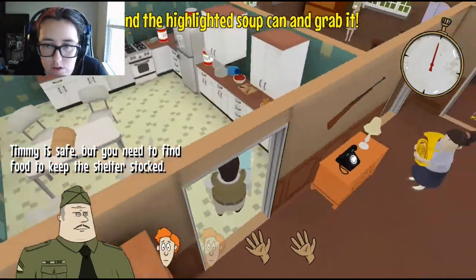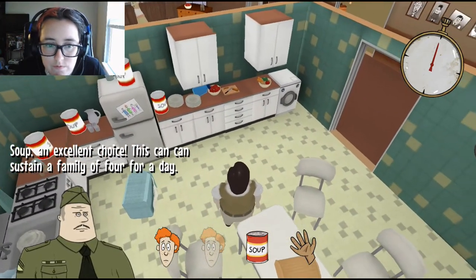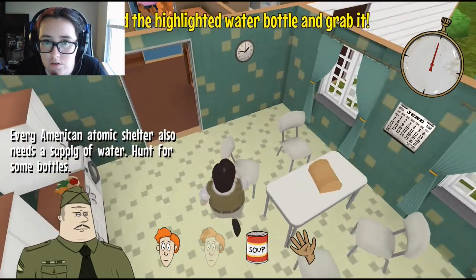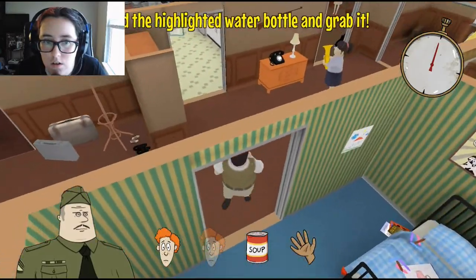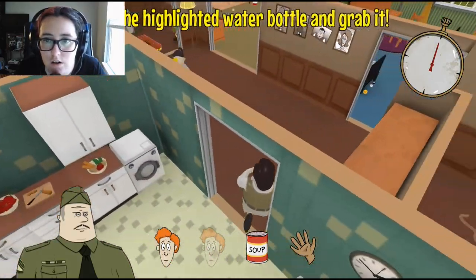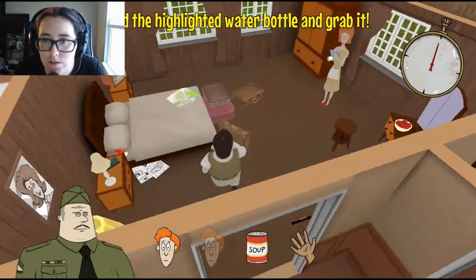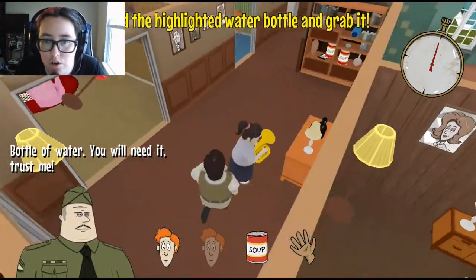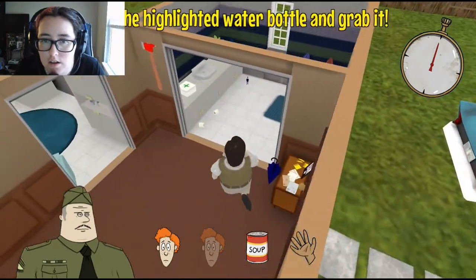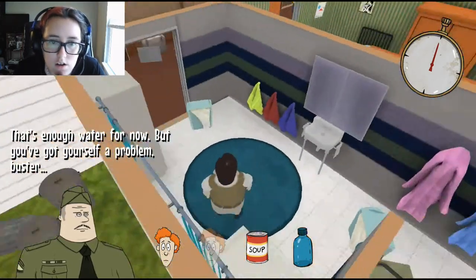Timmy is safe, but you need to find food to keep the shelter stocked. Hunt for some water bottles. There's one right there — can I not have that one? Do I have to find the one you want me to have? There's just more soup. Bottle of water, you need it. There's one right here, can't go outside. You want me to grab that one — that's my problem.